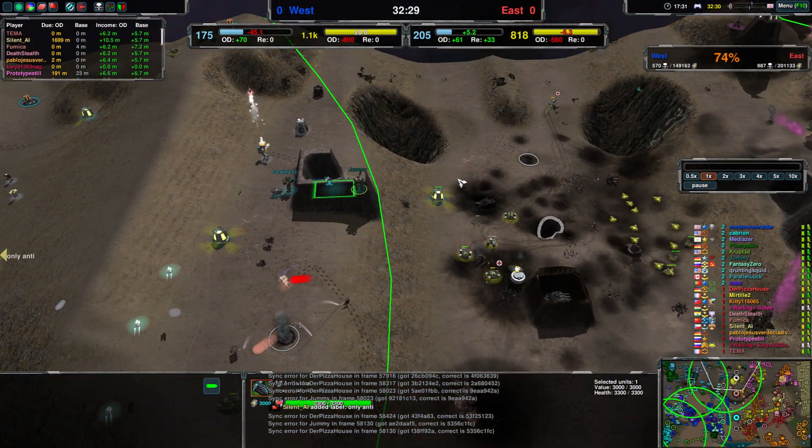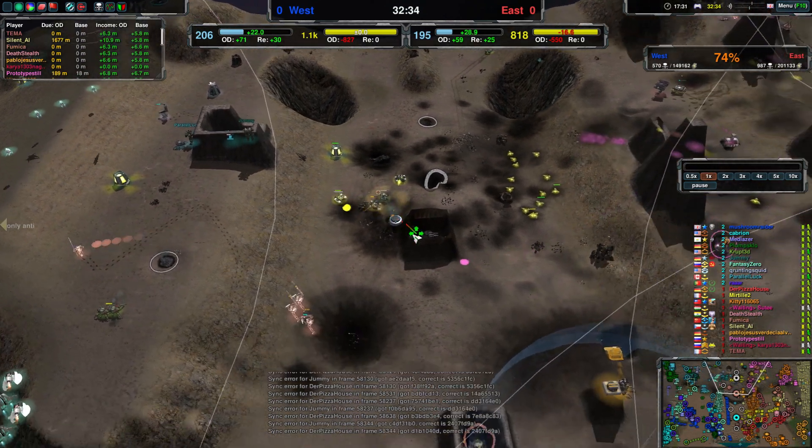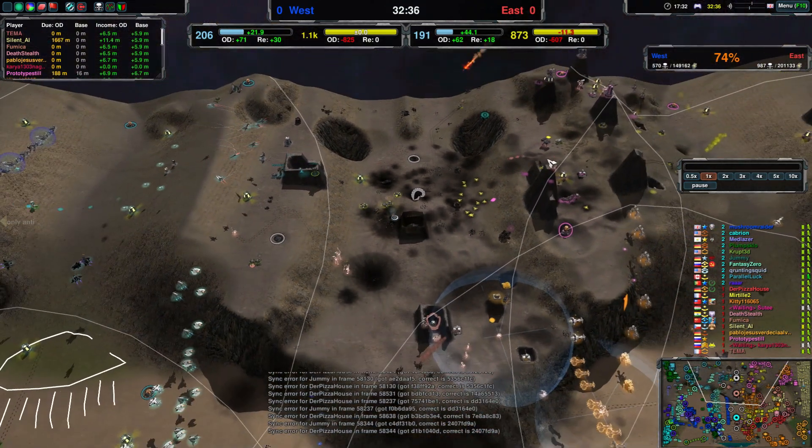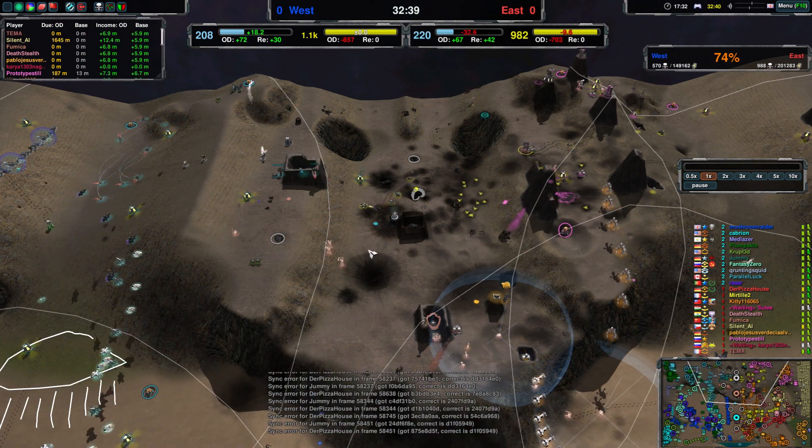Anti-nuke should be up soon — as in defended soon. Merlin should also move forward soon, and then it might not be as defended anymore.